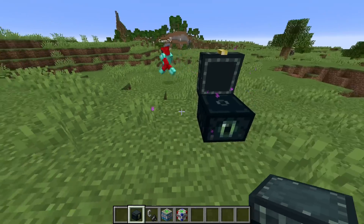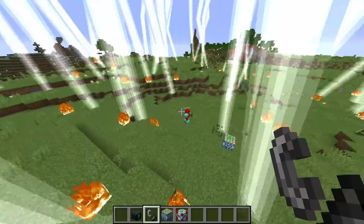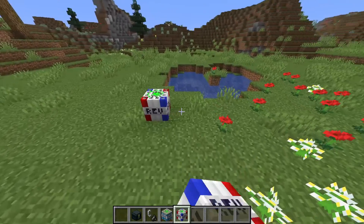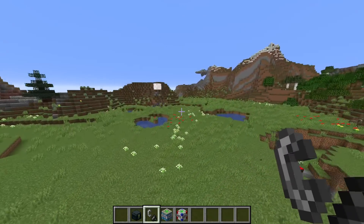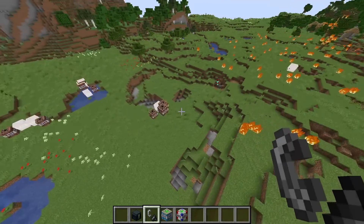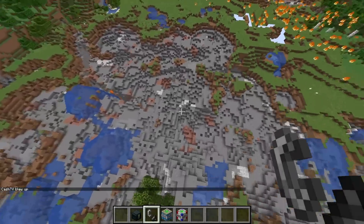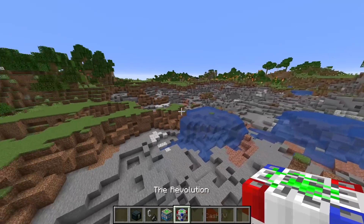We're almost done. Lightning Storm and Revolution — stand right here, I think this one activates if you stand close. No, I don't trust you anymore — you're just trying to kill me. This one's called the Revolution. I really don't have any idea what it's gonna do. Back up, I don't want to kill you again. Oh no — what is this, why is it shooting out?! Oh my gosh, look at this explosion — this thing is huge! You destroyed the entire world!